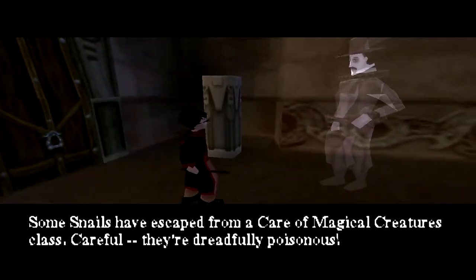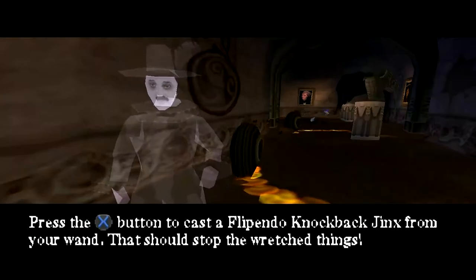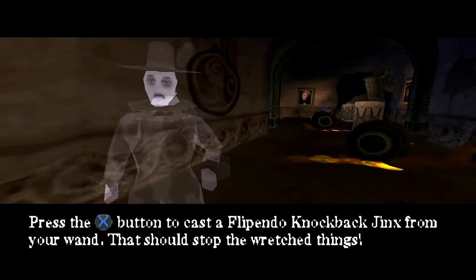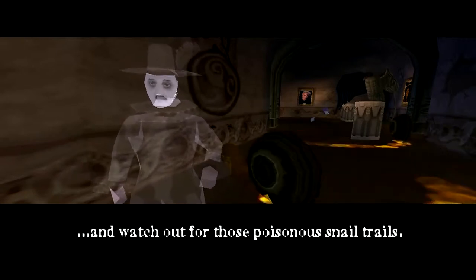Some snails have escaped from a Care of Magical Creatures class. Careful, they're dreadfully poisonous — but they're also really slow. Press the cross button to cast the Flipendo Knockback Jinx from your wand. That should stop the wretched things. Yes! We finally learned a Jinx. Watch out for those poisonous snail trails.